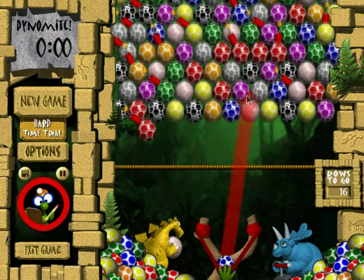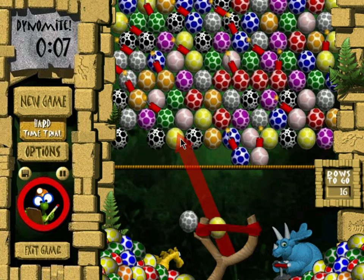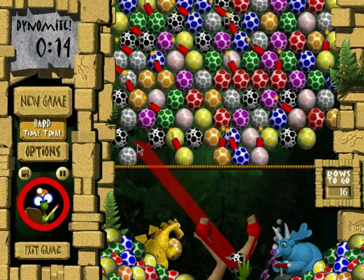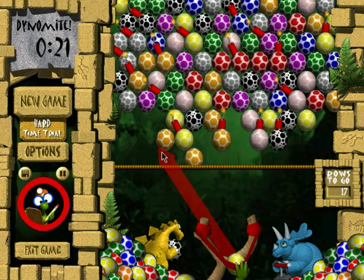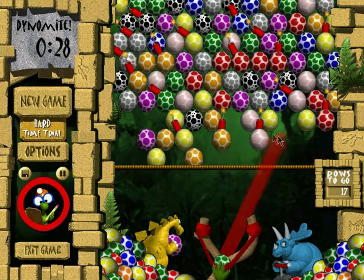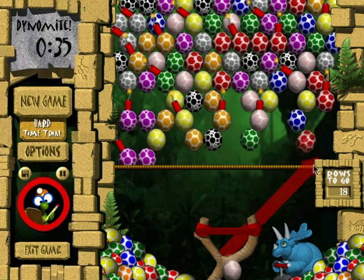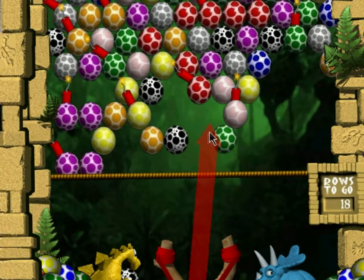The last game mode is Time Trial, which is the easiest out of all of them, mostly because you can't really lose. The rope has been brought up higher, and if an egg you shoot goes under it, everything is pushed back by one. It only comes lower if there's free space. There's a counter on the right showing how many rows are still left. I consider this more of a practice mode than anything, so it's not really an important part of the game.